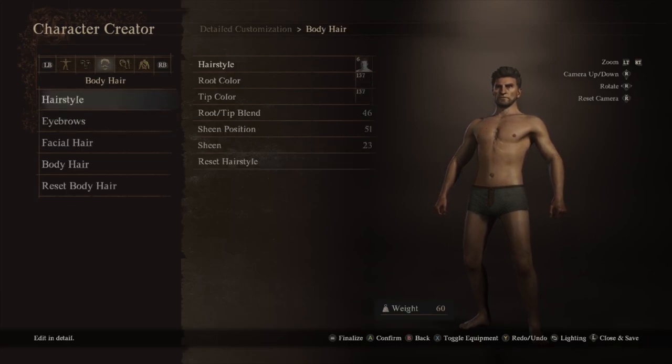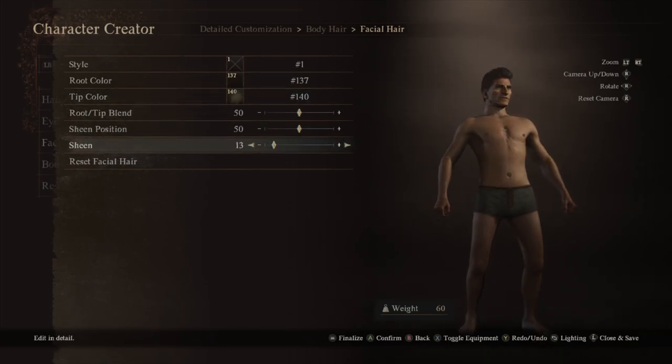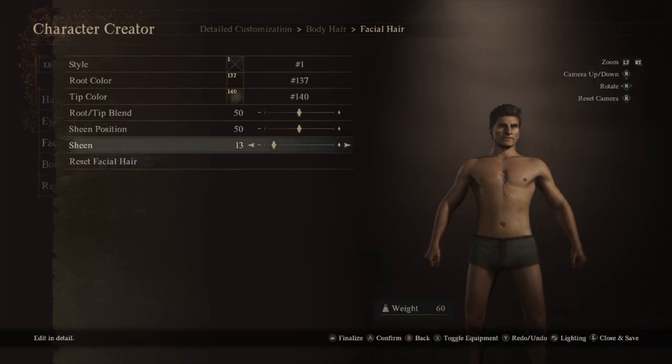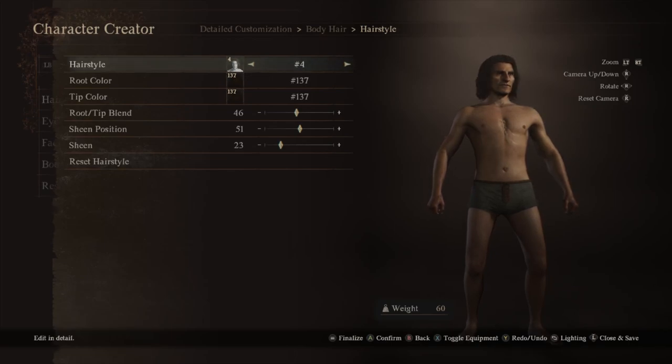What about hair — is that next? Yeah, okay. You know what, I should do hair first and then I'll better be able to judge the face. So facial hair — none. How do I zoom in? Hairstyle — okay, so style six is okay. All right, trigger.